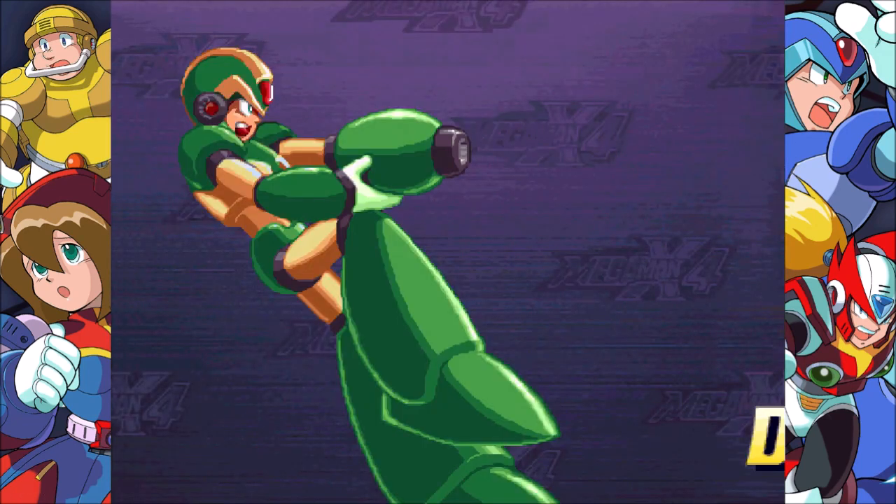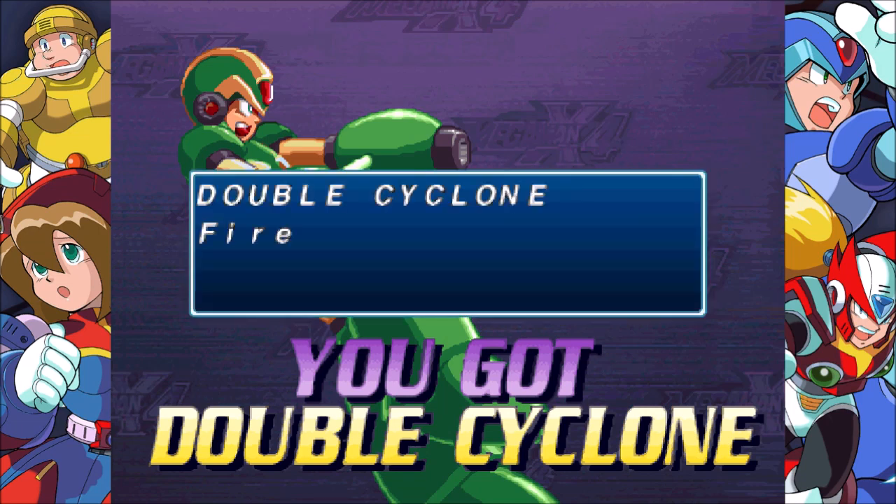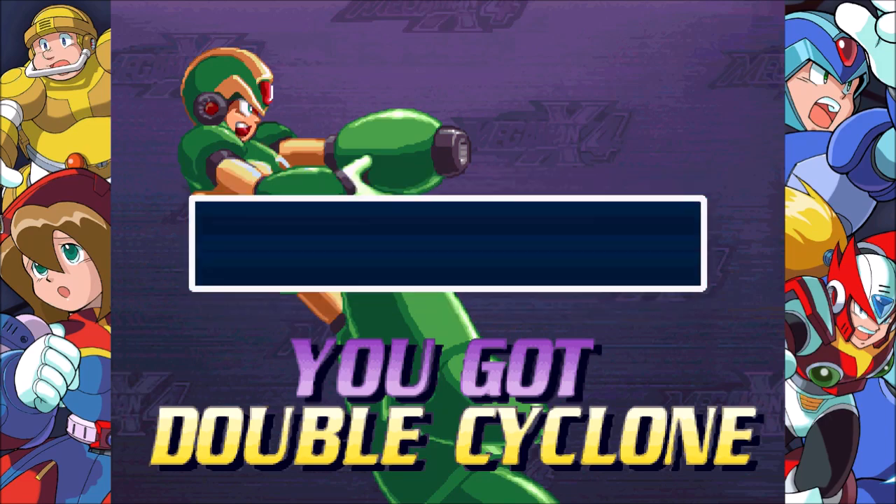I don't really know how to feel about this green armor color. Oh my God! The Storm Tornado fires vacuum cyclones left and right — most effective when surrounded by enemies and against skyborne enemies.